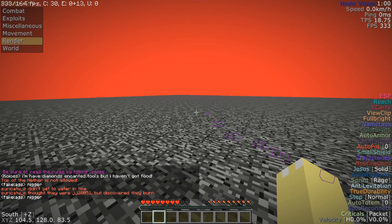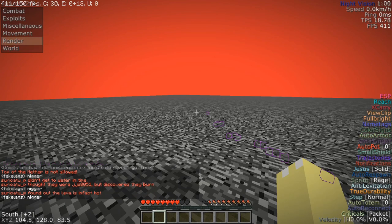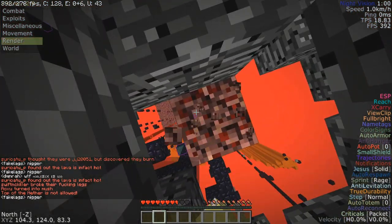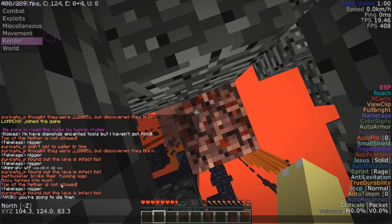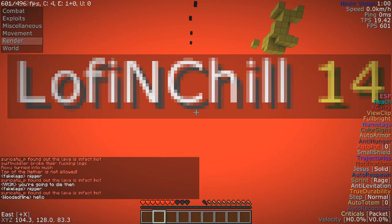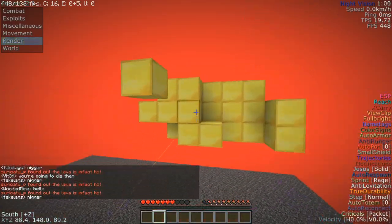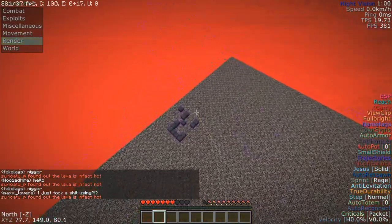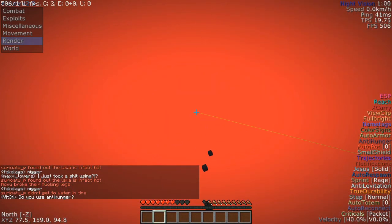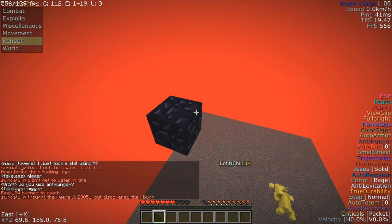You can get to the nether roof, but you can't look anywhere — if you move your mouse you get teleported back down. Top of the nether is not allowed, as shown in chat. But if we just enable free cam, we can look around. For some reason top of the nether is allowed because people built stuff up here.